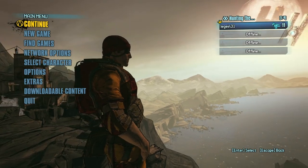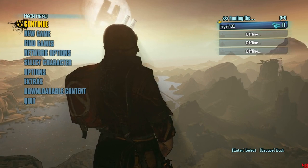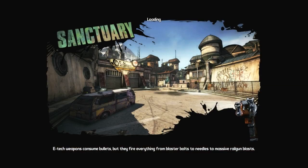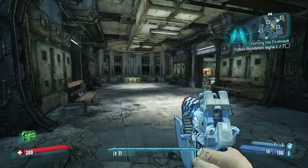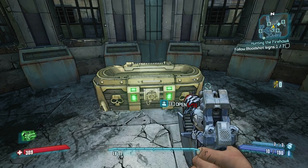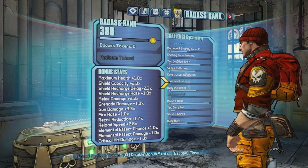First, I'll show you that my only character, Axton, has no golden key, nothing in his backpack, and a badass rank of 388 with no token left to redeem.